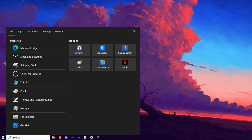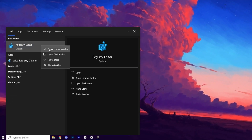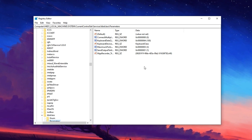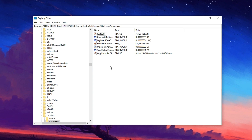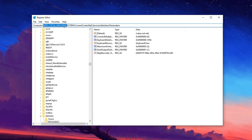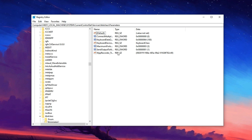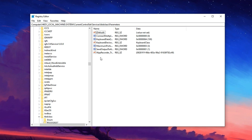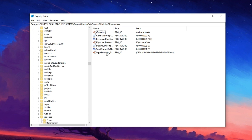Start by opening the Registry Editor — just type RegEdit in the Windows search bar, then right-click on it and select Run as Administrator to make sure you have full access. Once it's open, head to the Registry path included in the video description. Simply copy and paste it into the address bar at the top of the Registry Editor window and press Enter. This will instantly take you to the folder we need.